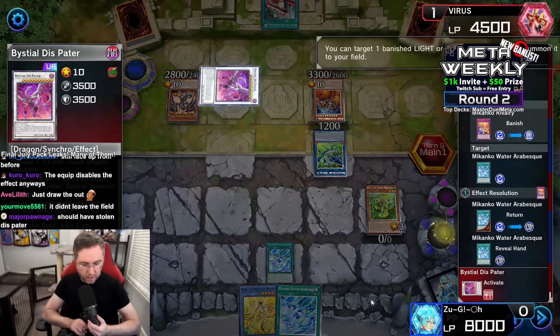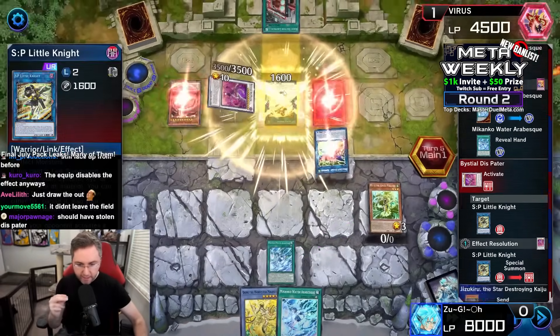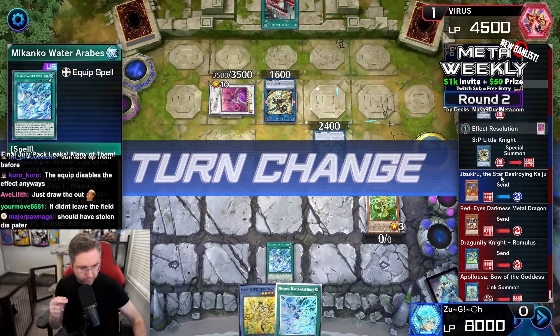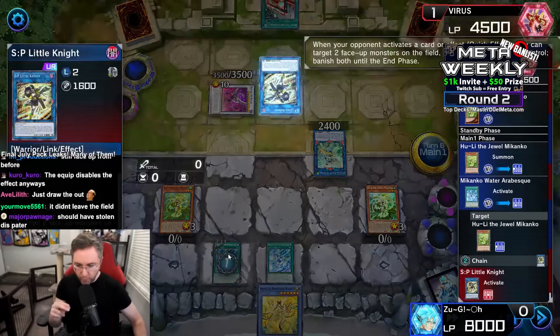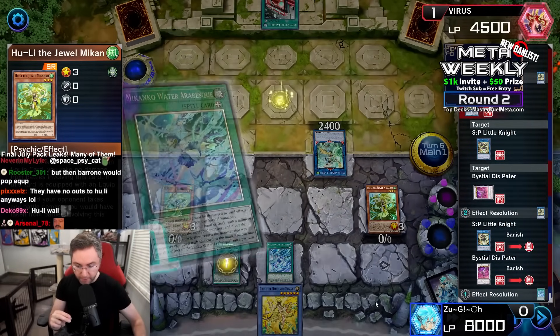We're going to be using the water to return back through the effect of the rivalry — that is 'when an equip card is sent to the grave, you could return the equip card from the grave back to our hand.' Remaking our SP Little Knight that was returned back in the extra deck — we special summoned it after being banished. We're going to equip the water onto our Hugh Lee. Little Knight cannot target the opposing Makanko cards — they're completely untargetable.